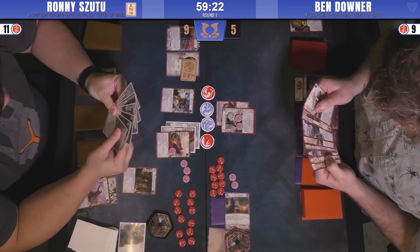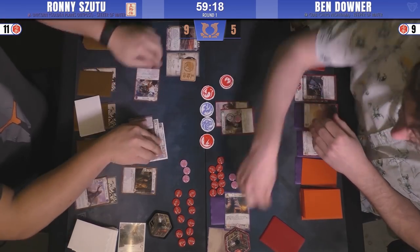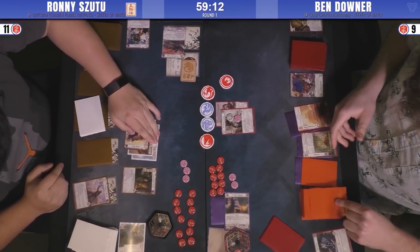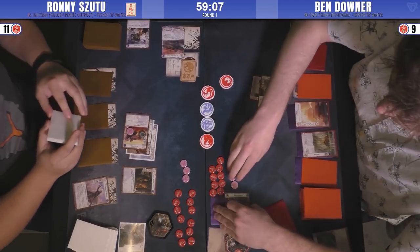Crab doesn't run any assassinations, so we're going to get the break. Ronnie is going to sacrifice the Moto Youth to HMT, giving him a second military attack this turn.